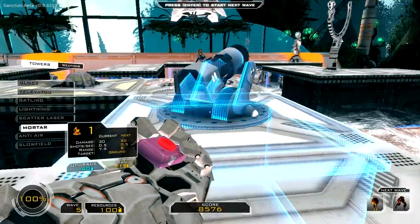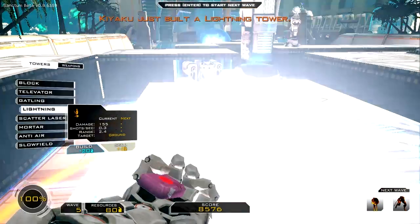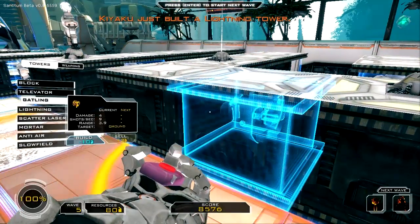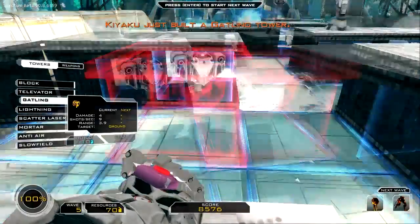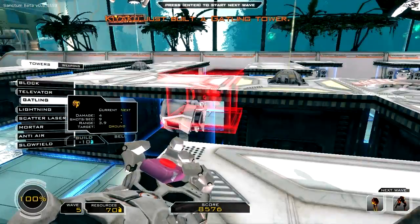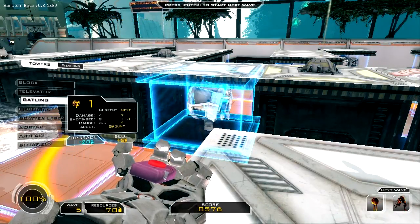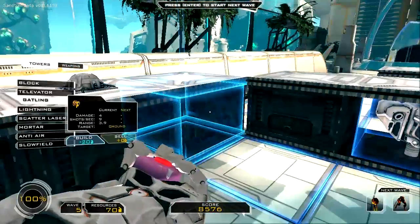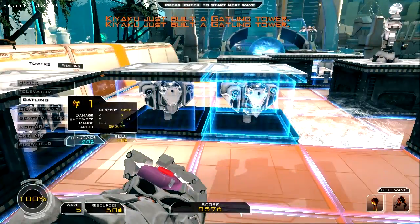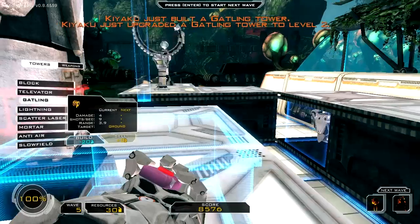They walk through both paths. Maybe we should change it and make them funnel through just one path, because two paths are kind of hard to manage. Actually no — it's good because it separates monsters. If 20 monsters walk through one tunnel, one gun would be too busy to kill all of them. Alright, I'm buying a few more and upgrading weapons on the corners since they're probably the most efficient ones.